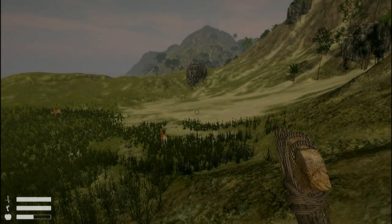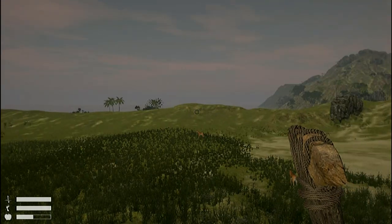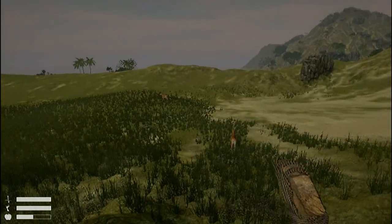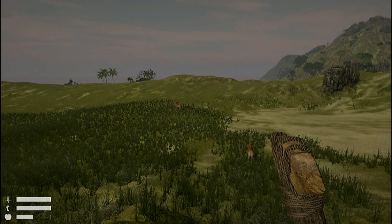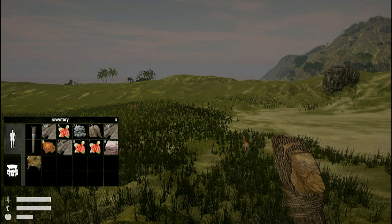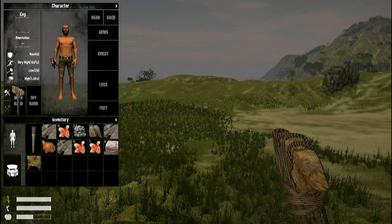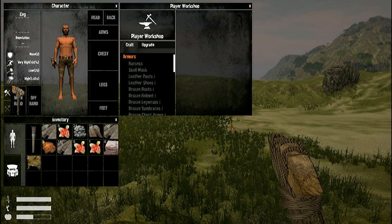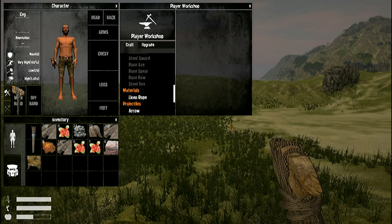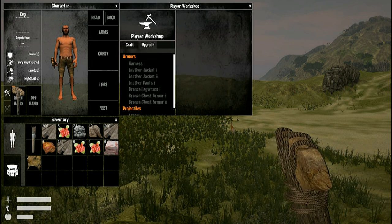Let's start with the basics. First thing is controls — movement is pretty much the same as in every game, but the menus are very different. By pressing F1 you'll access your inventory. F2 gives you your character menu. F3 is a basic crafting menu where you can craft your tools and armor and upgrade them.